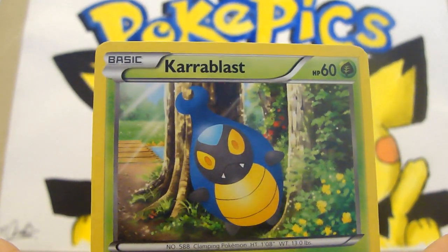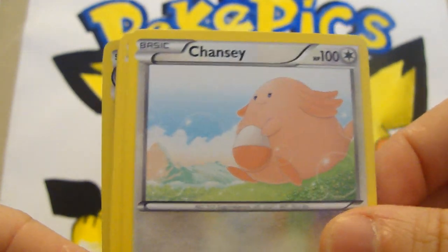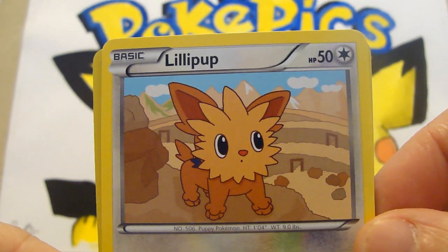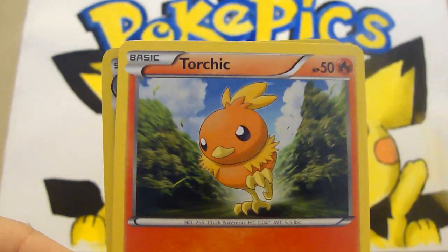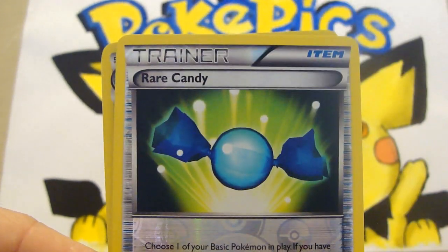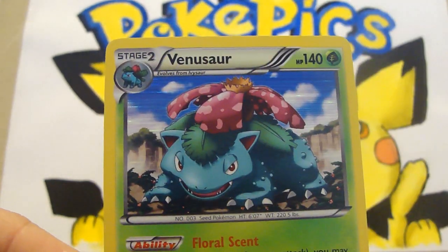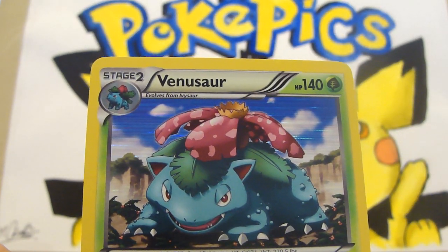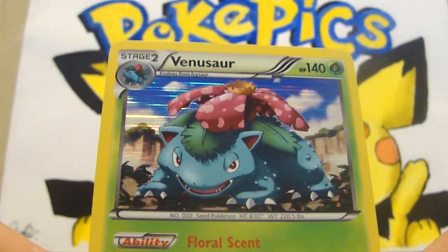And as always, same as the previous days, here is another Karablast to start off with. A Chansey, a Zorua, a Lillipup. Another Torchic, a Rare Candy reverse — looks pretty groovy — and the rare is a Venusaur. Oh, it's holographic! HoloVeno — that's pretty sweet.